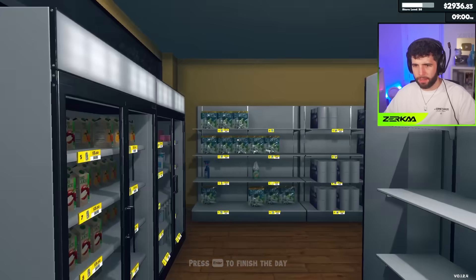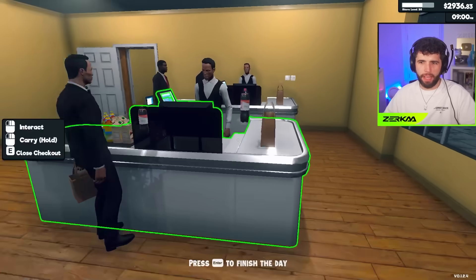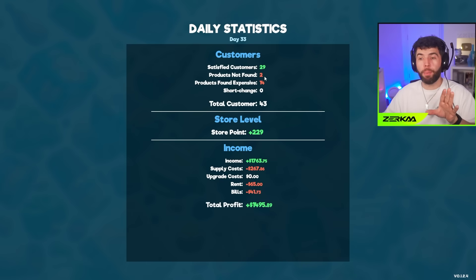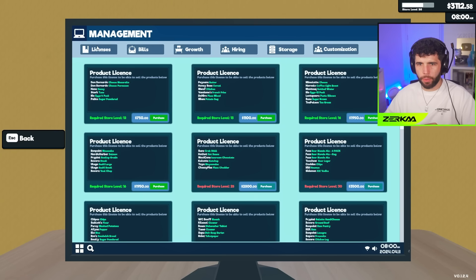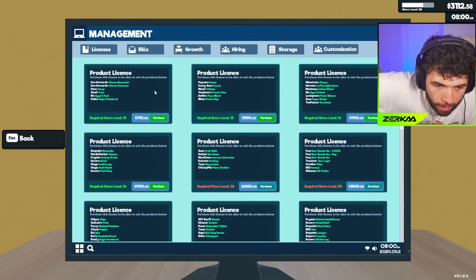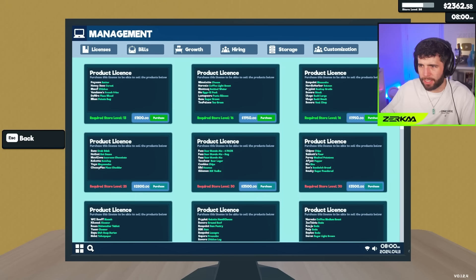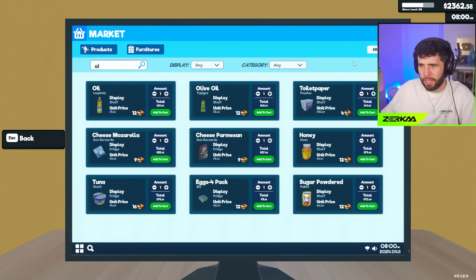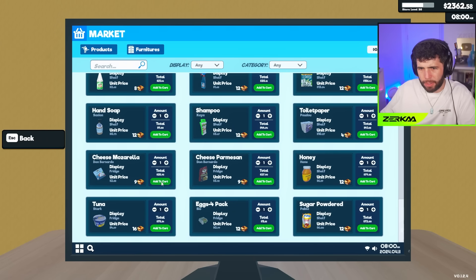Someone couldn't find cheese - cheese, Gromit! I've got no cheese or eggs. When this day ends it's restock time and new product time. Two products not found, 14 people found products too expensive - that's bad. Going to licenses, buying a new license for the first time in a long time - cheese, mozzarella, parmesan, honey, tuna, a full pack of eggs, and new sugar. Purchase that, it gives us those products. Then order all of them and put them in order in storage to maintain organization.